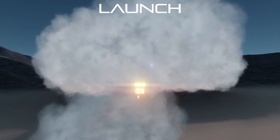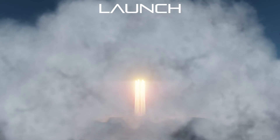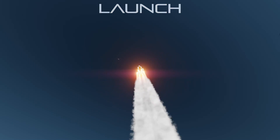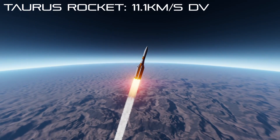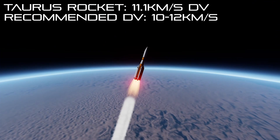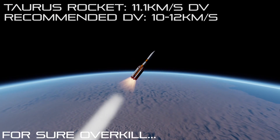Before the launch, I'm going to be using this very overkill rocket I made just for this video, and of course I'll put the link to download this rocket in the description. As for how much delta-V you might need, my rocket has 11 kilometers per second of delta-V, so I'd recommend around 10 to 12 kilometers just to be safe. This is probably overkill though.